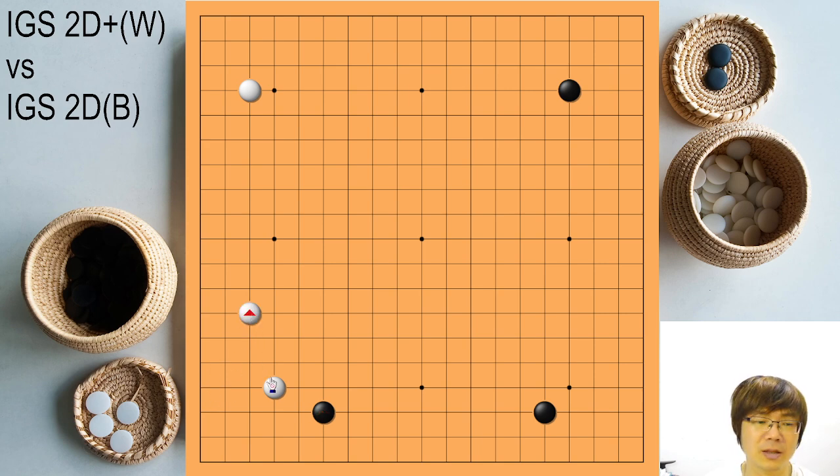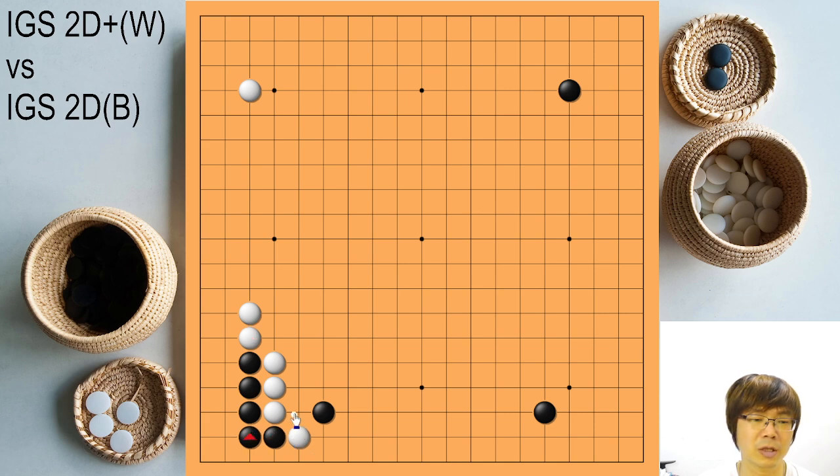But it's not really that much bigger. The common answer — the common joseki that black has been using — is just invading here. But it doesn't mean it must be. Nowadays everything is okay; it was just a common joseki we've been using for a long time. I'll show you guys. In order to cover the cutting point efficiently, most of the time in this situation we need to hane.